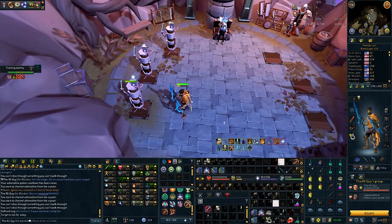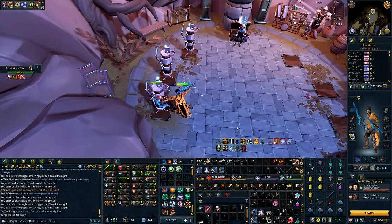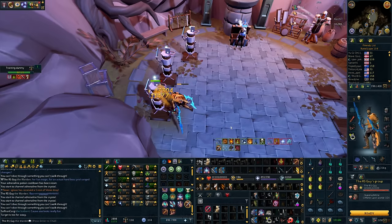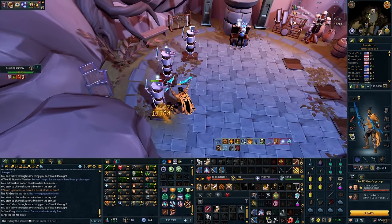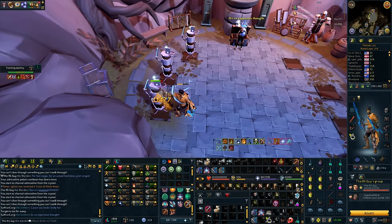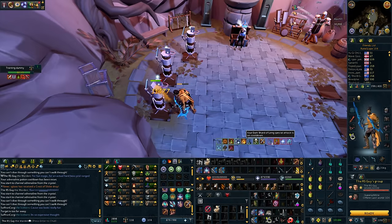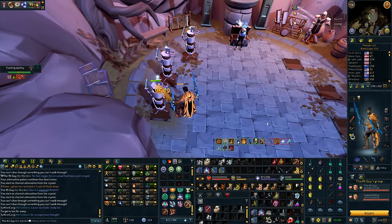Here is an example Berserk rotation with the Leng Swords without using Limitless. You'll see I'm able to use Greater Barge, then Bleed and Assault, then immediately go into a full Destroy. As soon as I reach 50% adrenaline again, I go into a Hurricane and still have time at the end of my Berserk for a little bit of Greater Flurry.